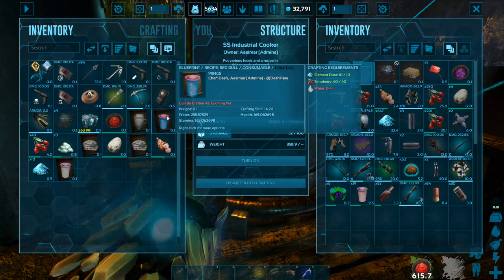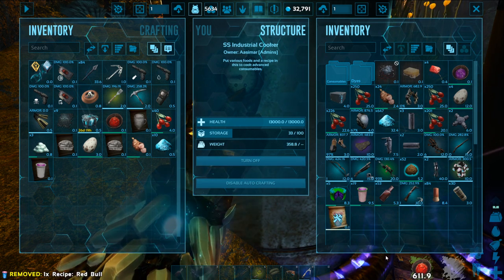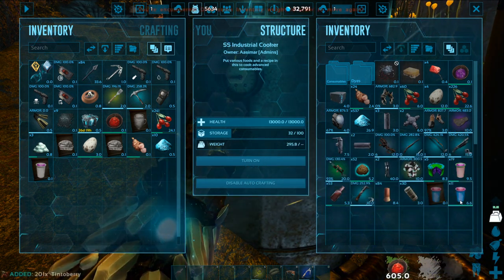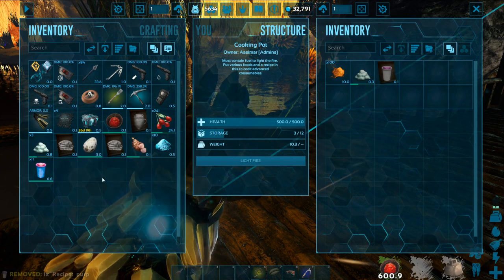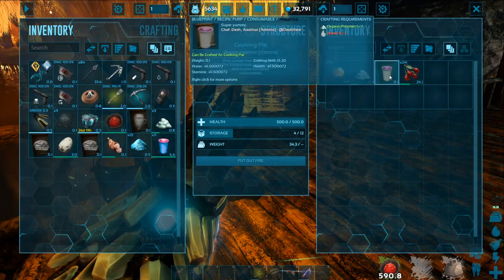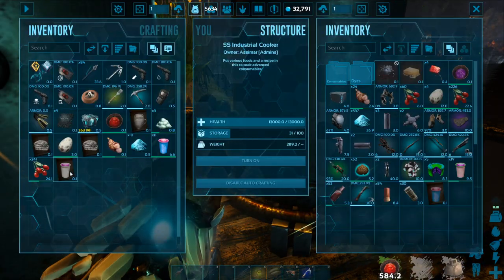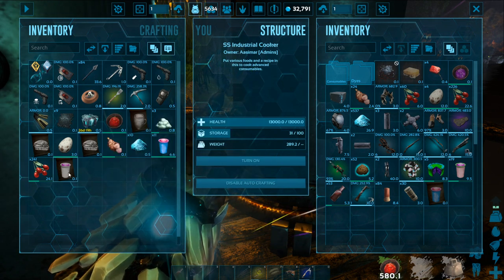Real quick, let me show you something with this Red Bull. Toss it in the industrial cooker and turn it on — there you go, it just keeps running. You can do the same thing in the cooking pot. You need water for that, so just add a canteen or something. Those things I don't use anymore because I know how to do this.